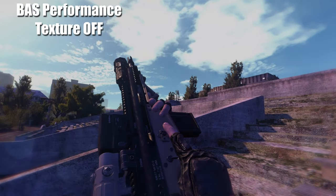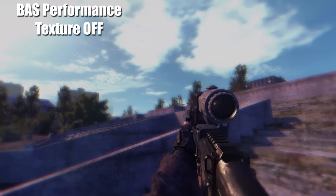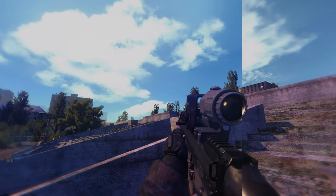The next mod is very simple — it's the BAS 1K Texture Performance mod, which lowers the textures of all BAS guns so they don't overload your graphics card's VRAM.